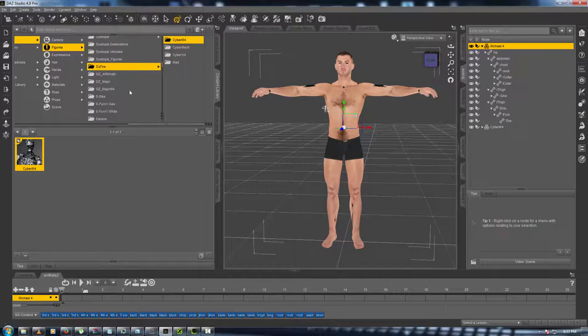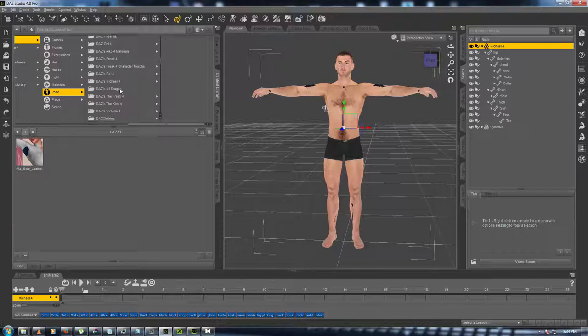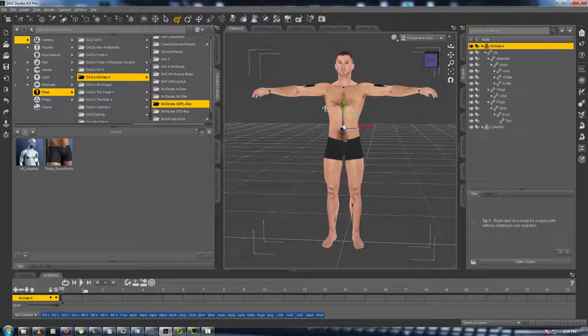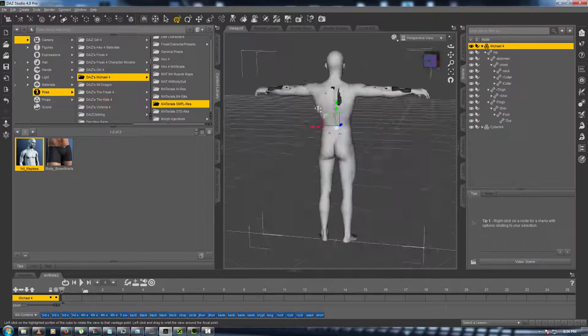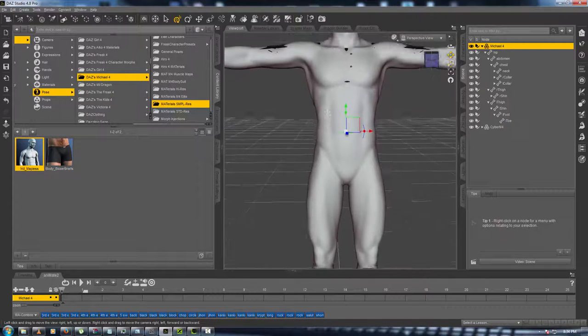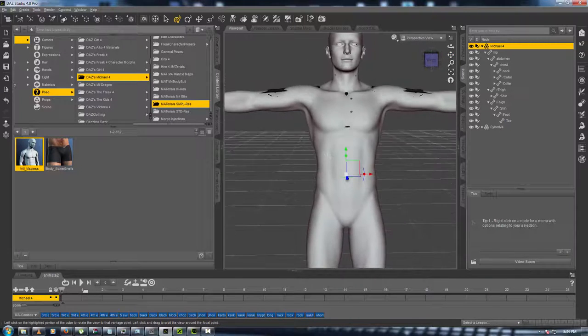Now go to Michael 4, then go into Pose, and go over to DAZ materials for Michael 4. Go to his Simple Rest Materials — you want to make them all mapless. Just make them all mapless; that's gonna really help us out when we get ready to do our thing in the next step.